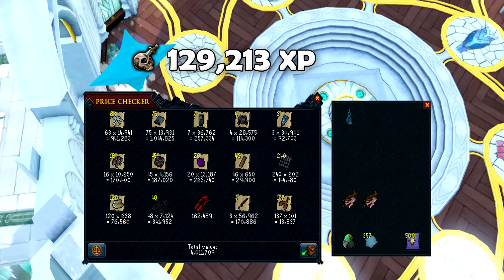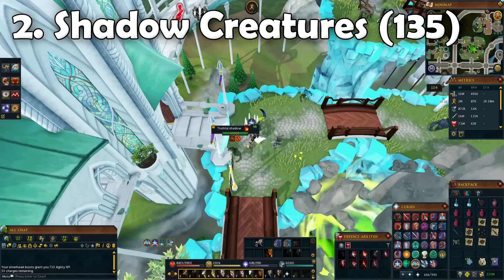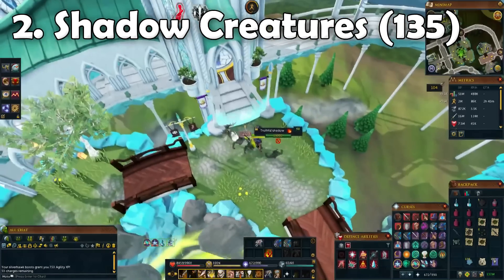I usually get around 3 mil to 3.5 mil, so I have no idea what made me go over the 4 mil mark, but I'm not going to complain. We also got 129,000 Slayer XP from this. Next up we got Shadow Creatures, and I quite like this task because it's quite easy and pretty much AFK.